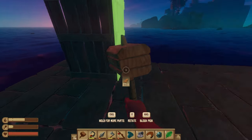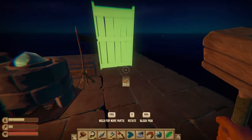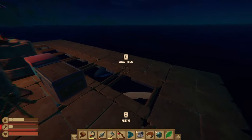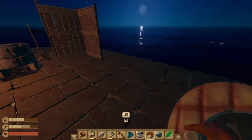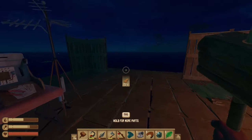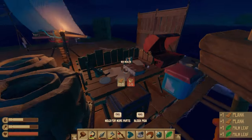That way we can have that be one corner, another corner here where the water purifier is currently blocking, and one more corner right there. We need to eat some food because we are getting quite hungry. This will be kind of the inside of our raft - one, two, three, four... wait, I haven't built all the platforms out here yet.